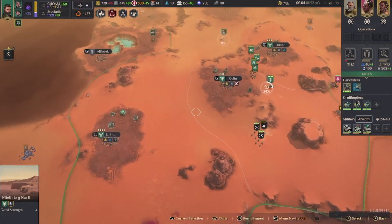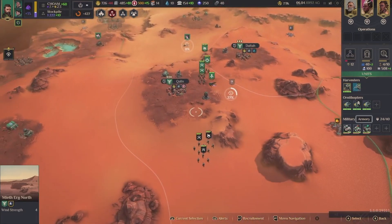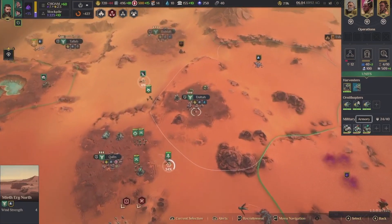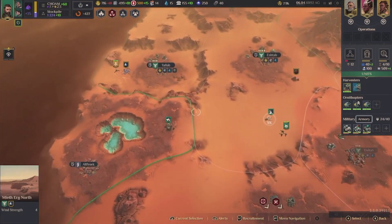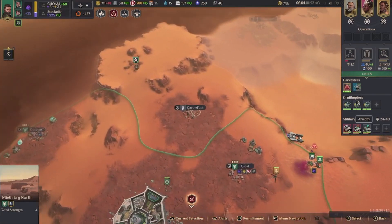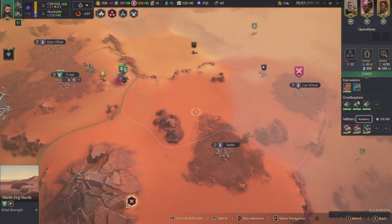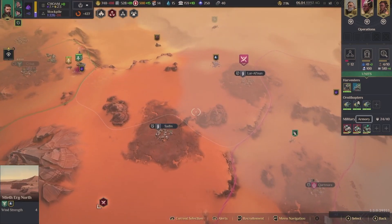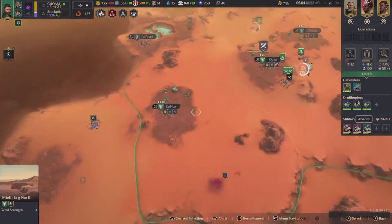I need to build — a missile placement! I forgot about that. I need to build a lot more of those. They're encroaching on me. We're about to go to war, that's for sure.